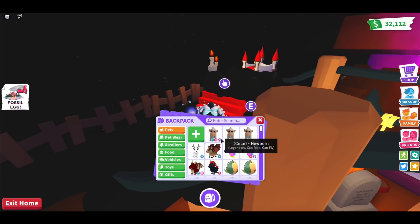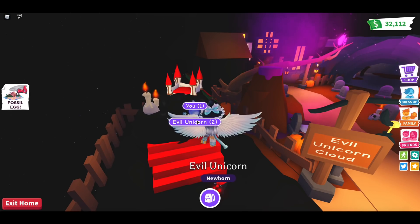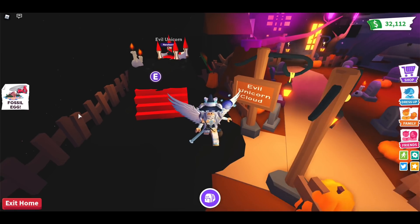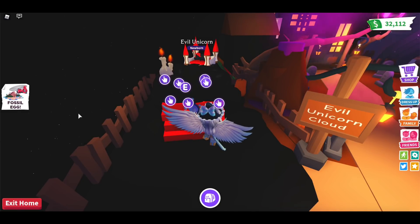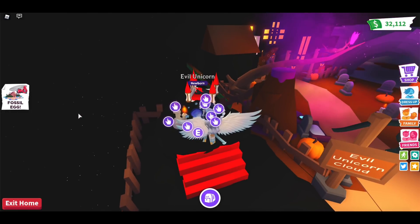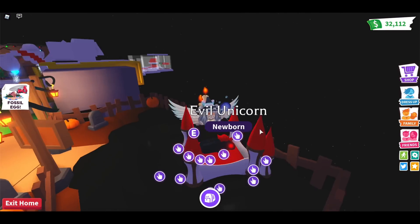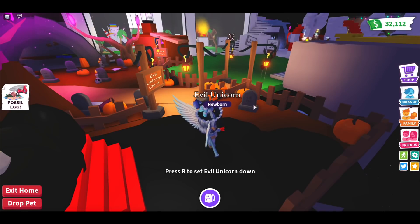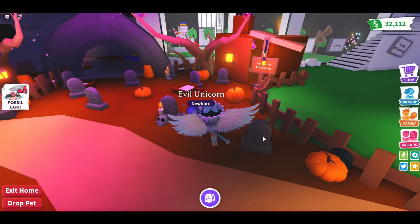I'm going to take out my evil unicorn — my evil unicorn is still tiny because I gave it a potion a long time ago. You can't really see it because everything's black and it's kind of in the cloud. It's like a stormy cloud with storms inside — kind of spooky! There are like chairs here with buttons and you can sit in the cloud. My unicorn can sleep on the bed — I did not think of that!